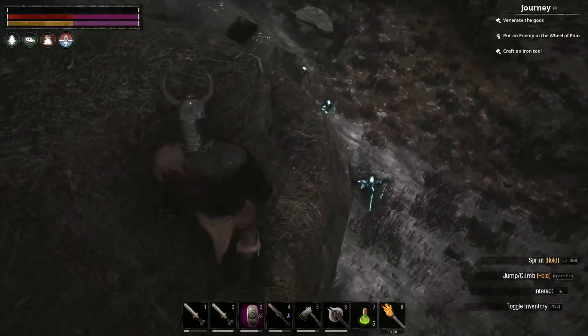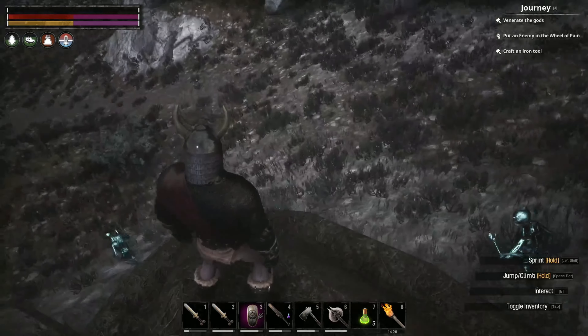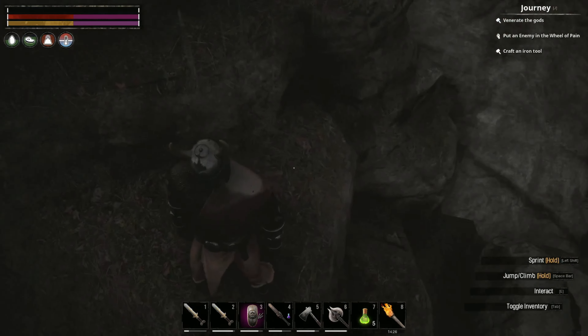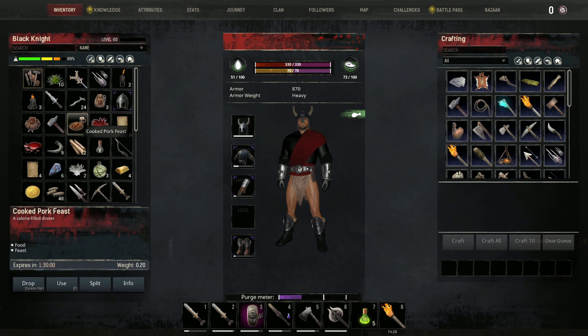This is the best trick from the start till the end of the game. If you are somewhat outside a dungeon and you're followed by too many enemies, just climb on something. Seriously, easiest way to get rid of every damn thing.